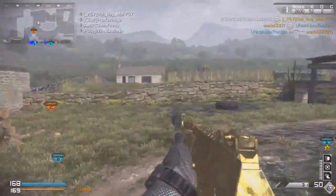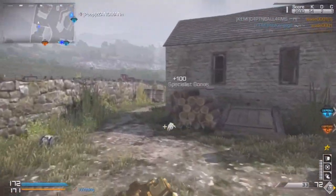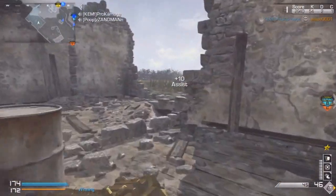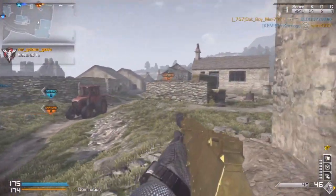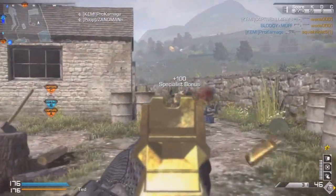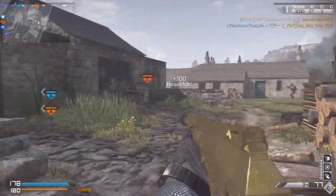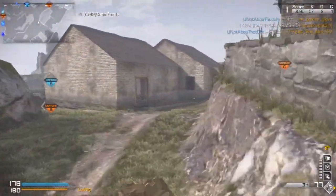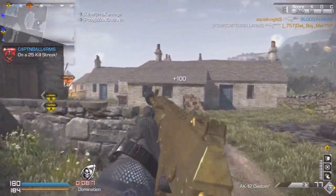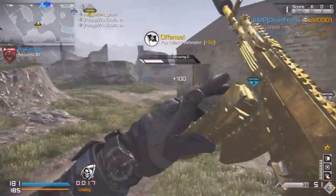I wanted to talk about gold guns in this game. Basically, gold looks pretty good in my opinion — I don't dislike it, though it's not my favorite. It doesn't look horrible; it kind of looks like the gold from Call of Duty 4. It's definitely different from Black Ops 1 and Black Ops 2 gold, and I think MW3 was probably my favorite Call of Duty for gold. I don't even remember if there was a gold camo in Black Ops 2 — I feel like there wasn't, but maybe there was.